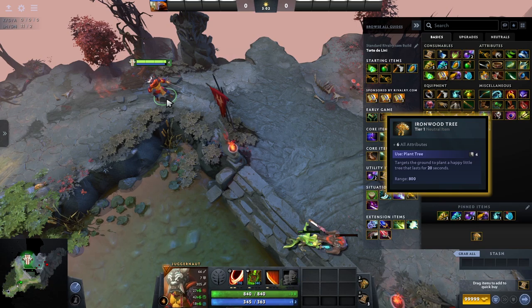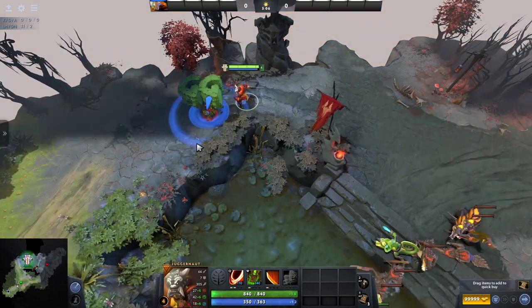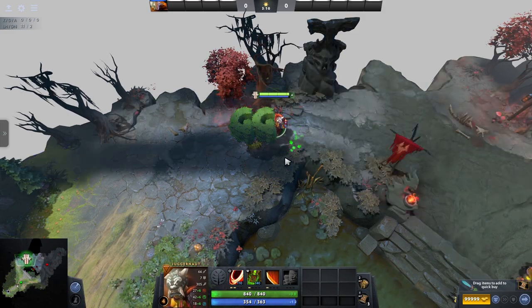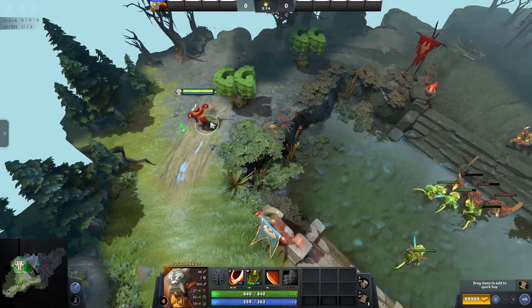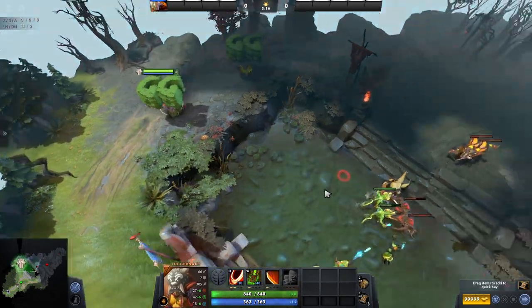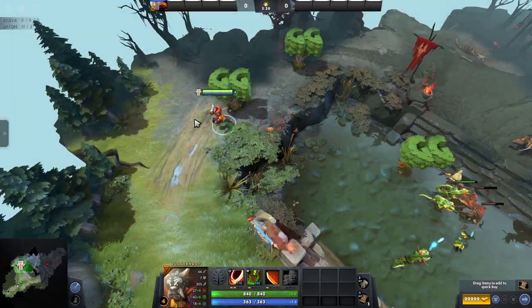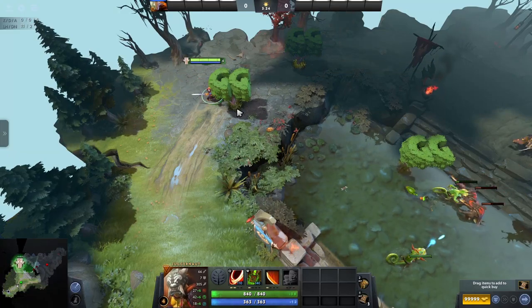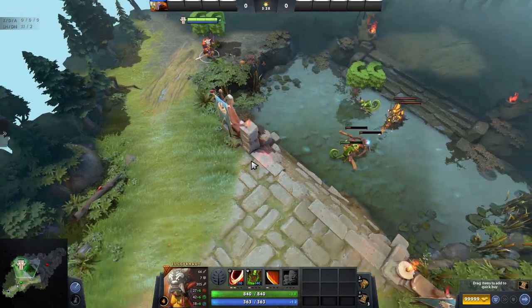Next up is the Ironwood Tree, which I like to call the GG Tree Maker. The Ironwood Tree has an activatable ability which allows you to plant a tree in the ground that says 'GG' on it — hence the term GG Tree Maker. This is actually a pretty decent item and is sort of like a free Bracer, Wraith Band and Null Talisman all combined into one, as it gives you 6 to each of your attributes. Also if you still have tangos, eating a GG tree will heal you for double the amount a normal tango would, as it lasts twice as long.